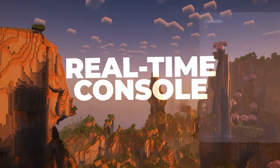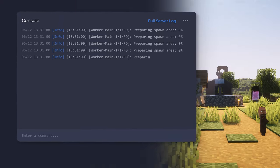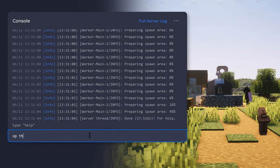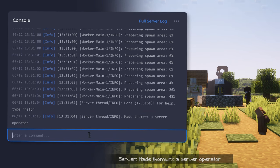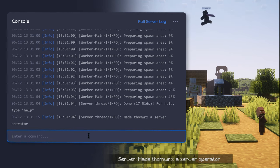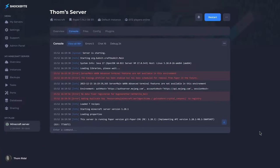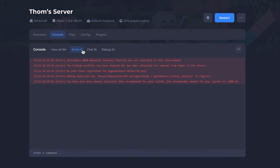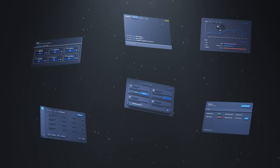Experience uninterrupted, real-time connectivity to your server with our new panel's unrivaled feature: the real-time console. Stay in complete control with instantaneous access to your server operations like never before. On top of that, you can now easily filter through specific server logs, simplifying the process of identifying errors and hiding irrelevant messages.